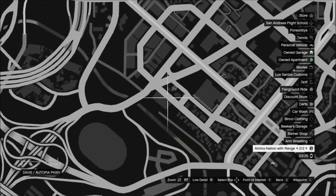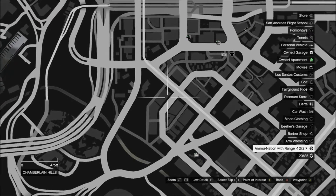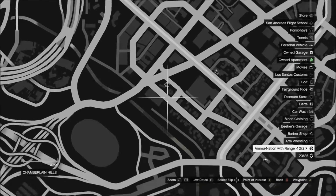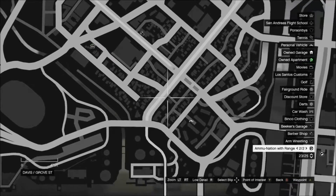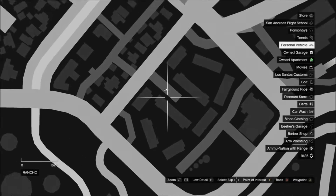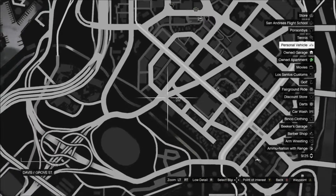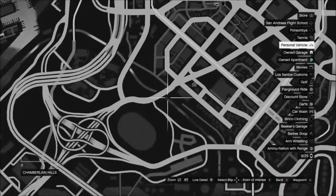There are four different varieties of cars I'll be showing you today: the Albany Buccaneer, the Tornado, the Payot, and the Manana. They can all be found in the areas I'm showing you right now on the map, and they're different colors according to the gang.